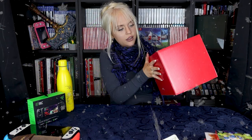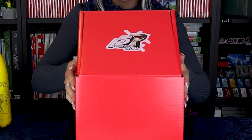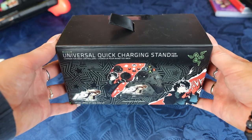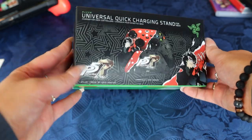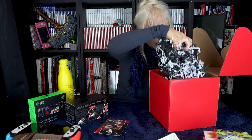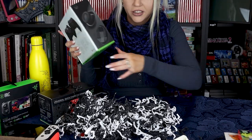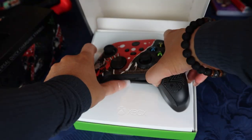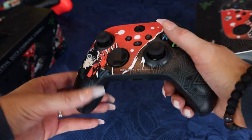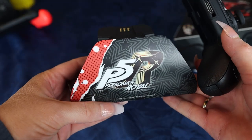I have this thing sent over to me to be unboxed on the channel — it is a special box that says Persona 5 Royal. Here we have a little card: Razer. Actually Razer! You know I am a Razer fangirl. Now this is a universal quick charging stand for Xbox — thank you, I actually need that sort of thing. We have a lot of these things. Persona 5 Royal Xbox Razer controller, guys — that feels so good. Thank you so much for sending this over to me. Feel free to Google that if you want to pick up something like this for yourself — I assume it would be the carbon black Persona 5 Royal Xbox controller and a universal quick charging stand for the Xbox.